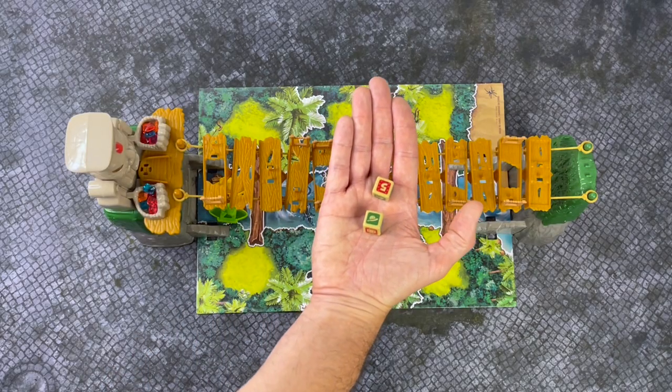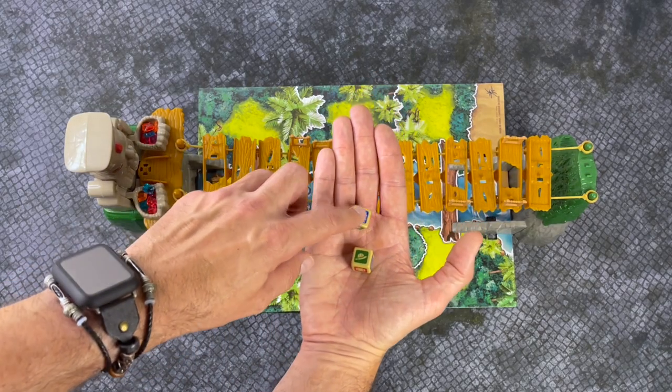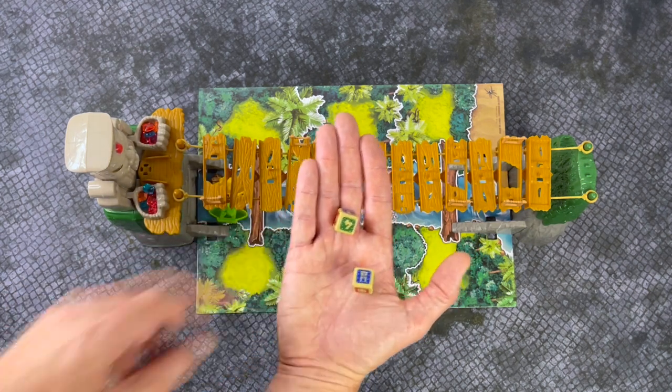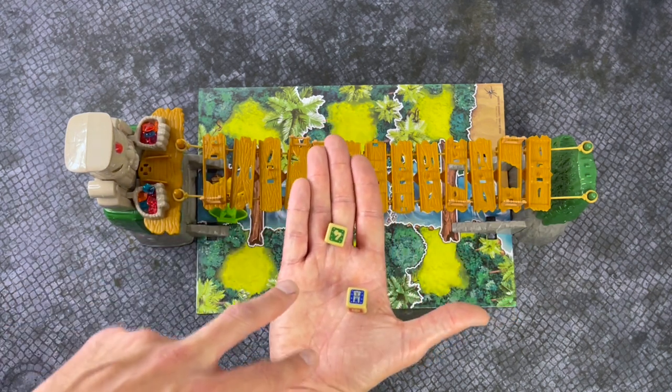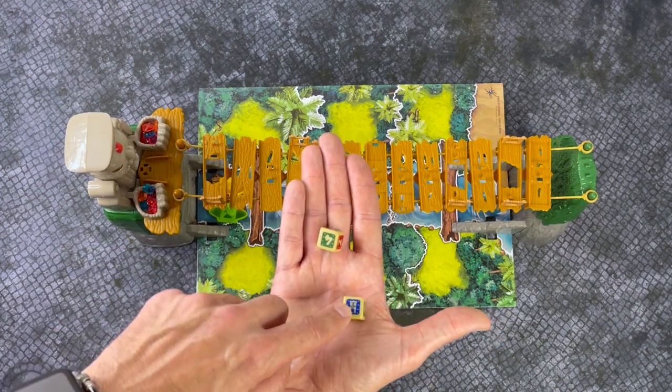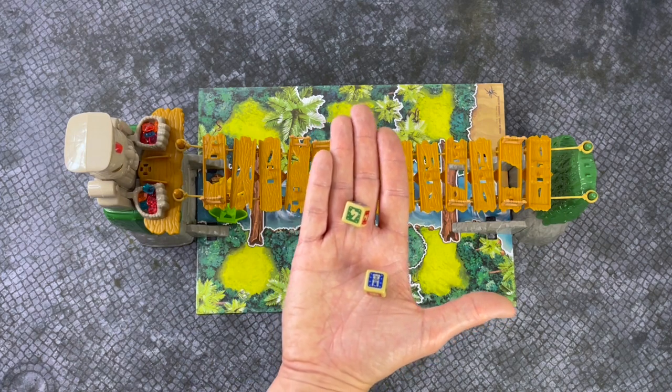There are two dice in Forbidden Bridge. One is numbers one through six, and the other has three icons: red, green, and blue. On your turn, you'll roll both. The number will tell you how many spaces you move, and the picture die will prompt other actions on your turn.